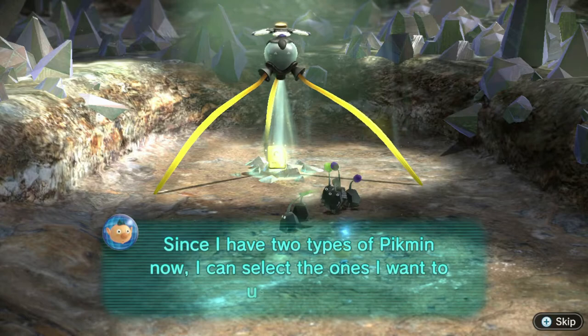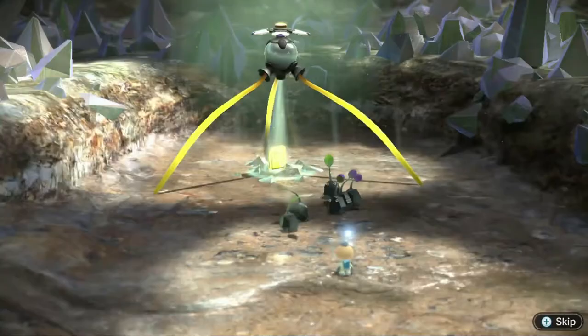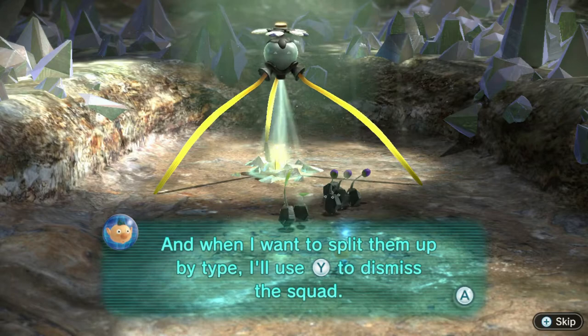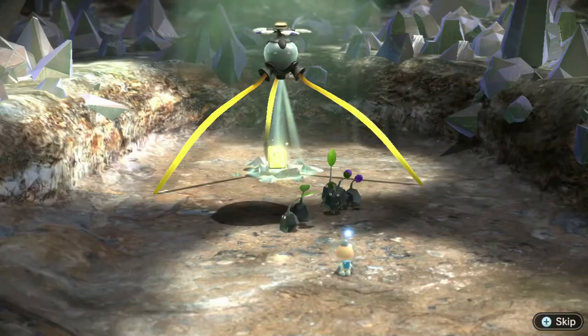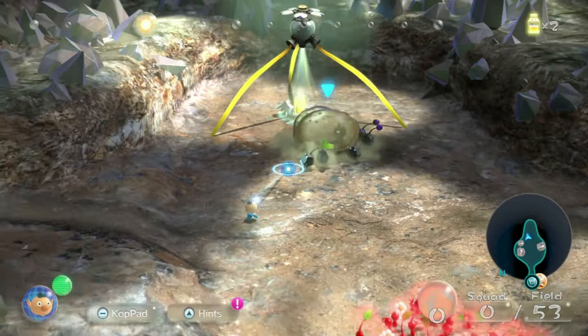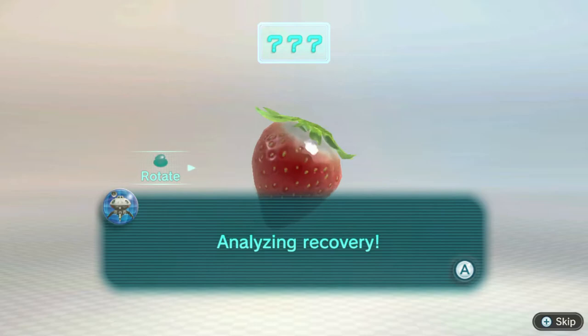The onion was trapped inside a crystal. Now I have two types of Pikmin — I can select which one to throw. You can now select the Pikmin type you want to throw. To split them up by type, use Y to dismiss the squad — the Pikmin sort themselves into different color groups. The Pikmin quickly got into the ship to analyze the strawberry — wait, Alph is sending us a message.